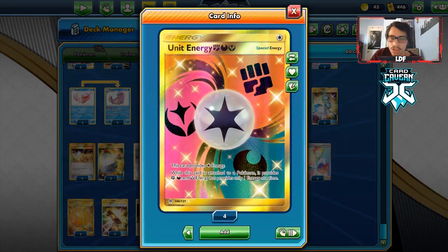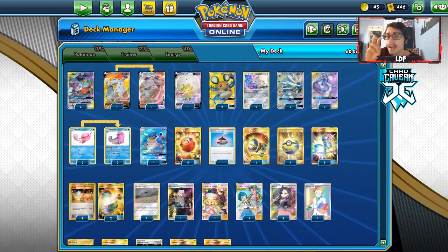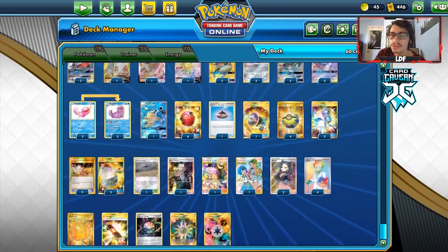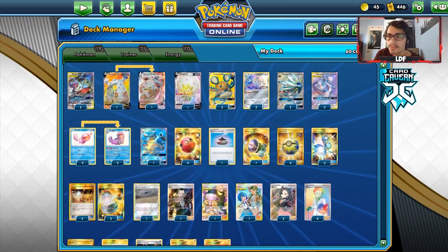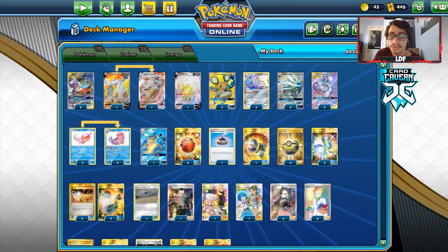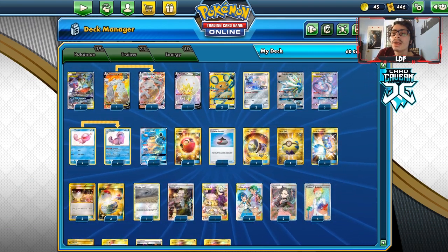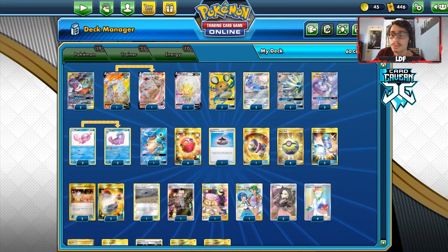I'm also playing two Unit Energies — you can't use these with Quagsire, but they're two extra Fighting and Dark Energies you can put on your Tyranitar Sableye and Starndrurner. This is the Mewtwo Solgaleo anti-meta crazy combo deck, whatever you want to call it. I'm pretty excited to try it out — maybe we can take down some Dragapult and Pikarom. Let's go show it off.